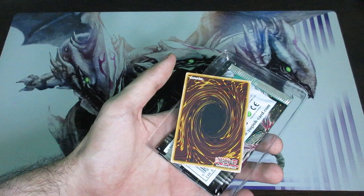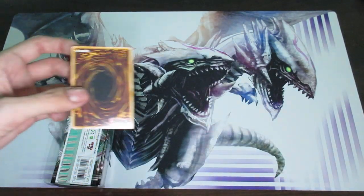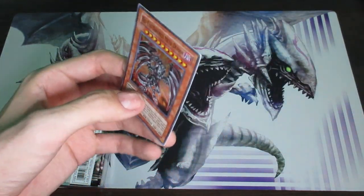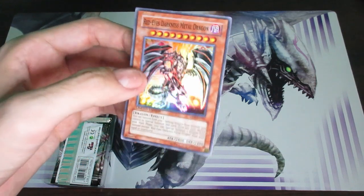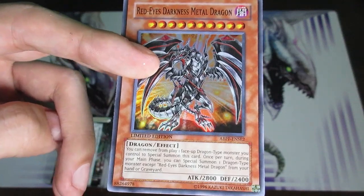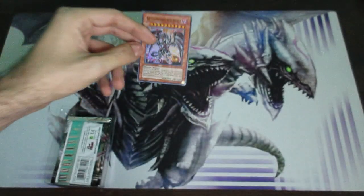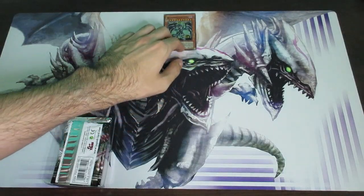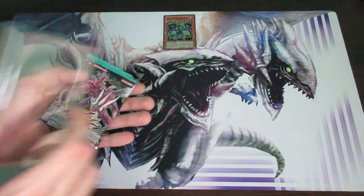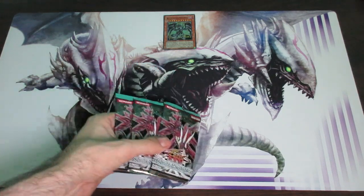Alright, here we go. Please let it be Red Eye's Darkness Metal Dragon — can I please get lucky for once with these variants? And oh my god, I actually did. Yeah, this is approximately worth up to 6 dollars. It's a classic — it's had reprints since, of course, but a lot of those are commons. This is a Super Rare, one of the first releases. That's potentially up to 6 bucks, and here are the three Absolute Power Force packs.